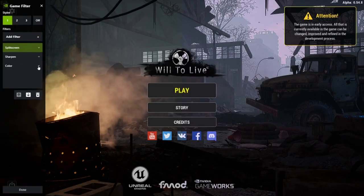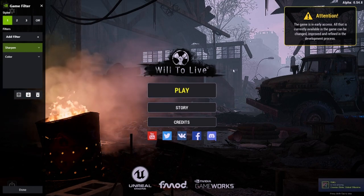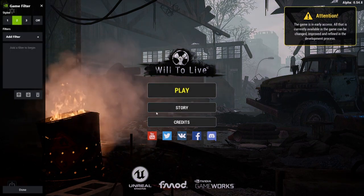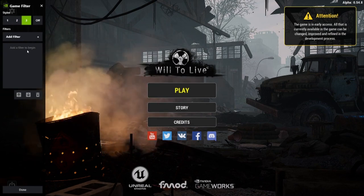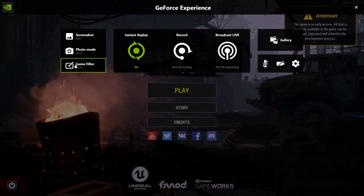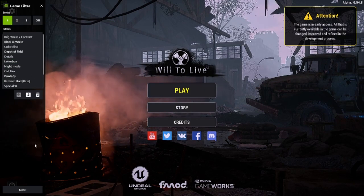Obviously you don't want split screen on — I'm using that to show you this. I'm going to delete that. As you can see, the left side is just cleaned up now. You're going to add a filter. You've got three different presets: Preset 2 has nothing on at all, Preset 3 has nothing on at all because I don't have those two set up. Preset 1 is the one that I use. That's normal, but obviously that looks so much nicer.